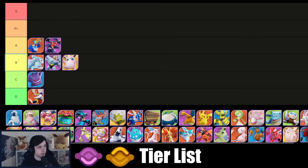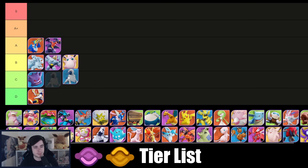B tier means it's viable and you can play it — totally fine. C tier is borderline unplayable, and D is completely unplayable, while A is very solid picks. B doesn't mean bad — those are totally viable Pokémon. Absol — I like that lane Absol; I think it's quite fine, gonna put it into B tier as well.